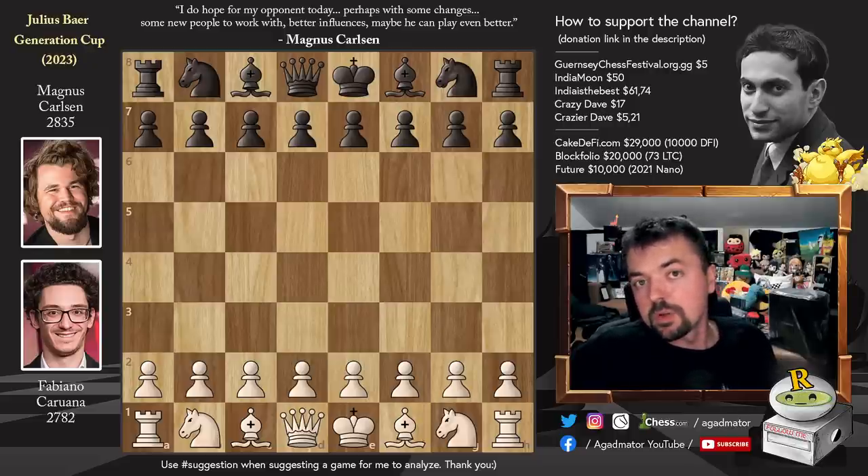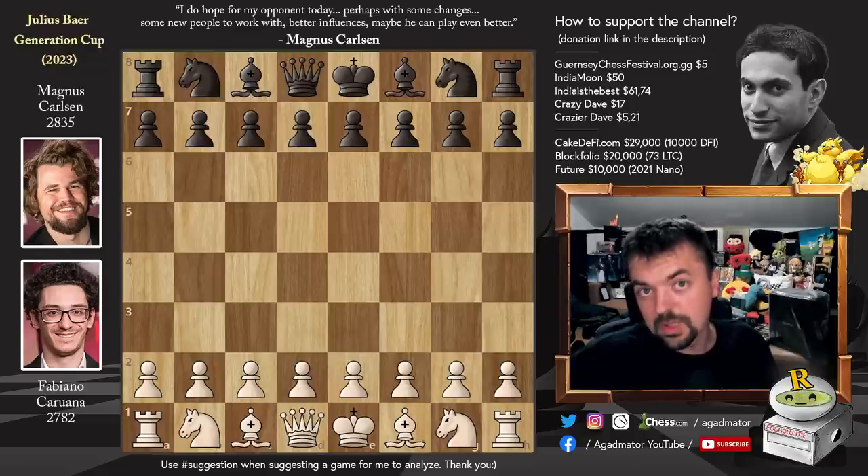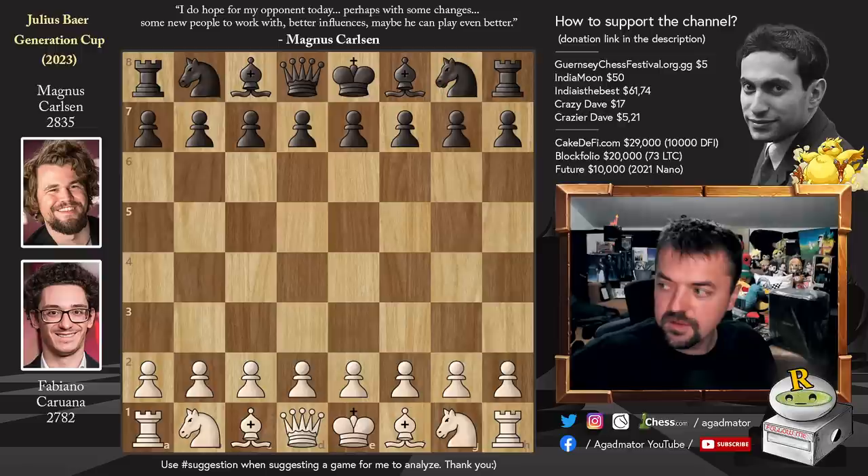Hello everyone and welcome to not one but two incredible games from the Julius Bar Generation Cup. First we are going to show Fabiano Caruana versus Magnus Carlsen, and then we are going to show you what happened in the match between Alireza Firouzja versus Wesley So. So let's dive straight into it.